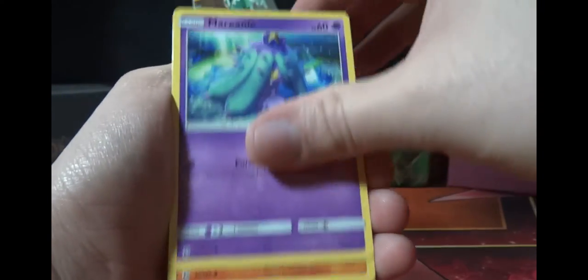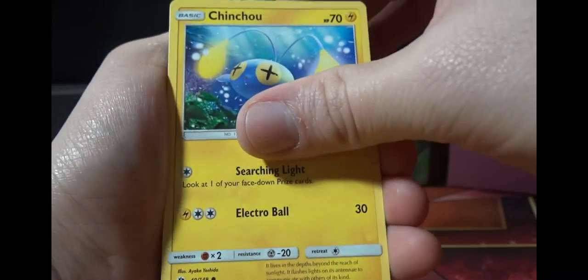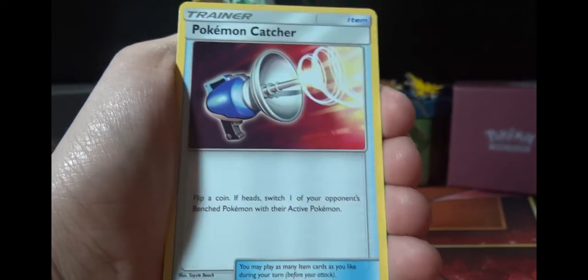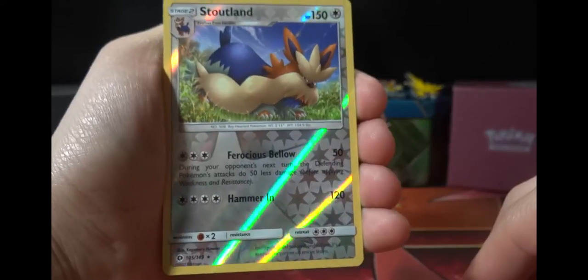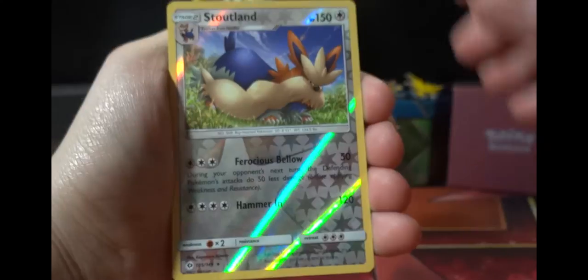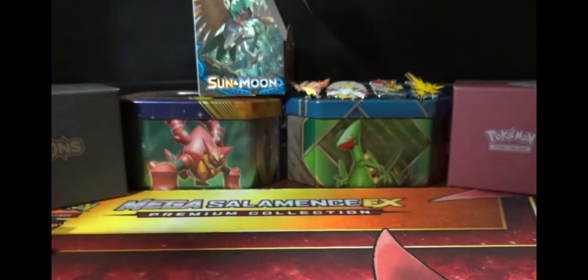Next pack: Crabrawler, Mareanie, Rockruff, Rattata — excuse me, Alolan Rattata — Komala, Chinchow, Fighting Energy, Lillie, another Passimian, Pokémon Catcher reverse, Stoutland — and that is a reverse rare! Wow. Definitely a ridiculous amount of reverse rares — and a non-holo Crabominable, that's just unreal.